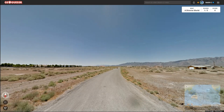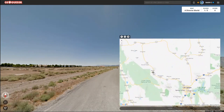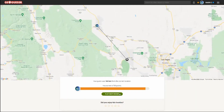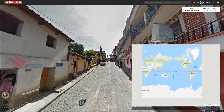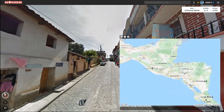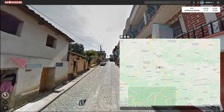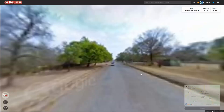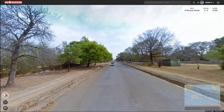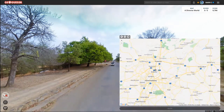Hello everybody. Just another video of my favorite game mode in GeoGuessr: the Diverse World 25k speedrun. Funnily enough, just yesterday another player, Blinky, was doing this on stream and actually beat my time of four minutes, getting an amazing time of three minutes and 40 seconds. I'm going to put the link to the highlight of the VOD in the description — definitely recommend you check it out. His pinpointing work sometimes is just amazing.